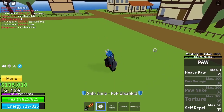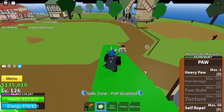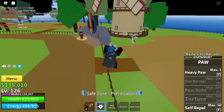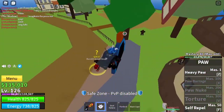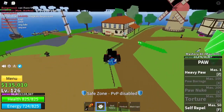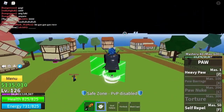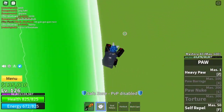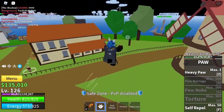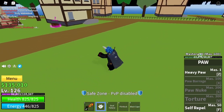It's already mastery 80, which is very high. How I did this is I got my friend, and because my friend's high level, I get him to make high level enemies' health very low and then I finish them off with my Paw fruit. That gives me very high mastery — about one to three levels per kill.